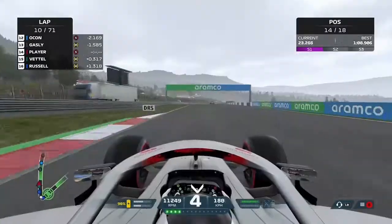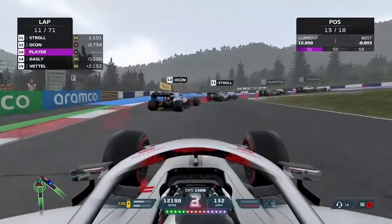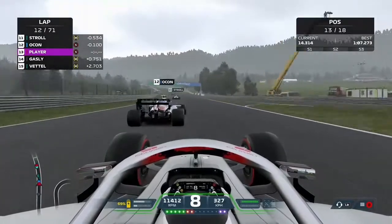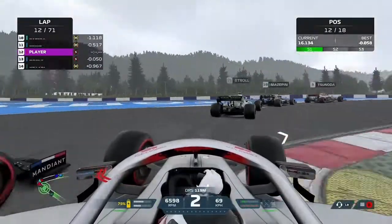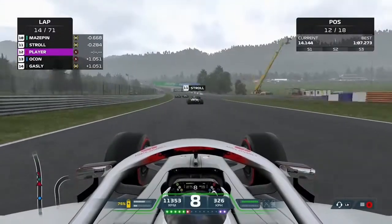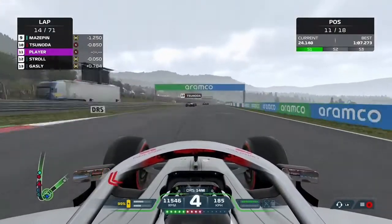The Aston Martins have not been too great so far this season. We actually set a purple first sector, so we have decent pace in certain parts of the circuit. With these soft tyres we should actually be the fastest car on track — they're brand new. Everyone who started outside the top ten is on mediums, and everyone in the top ten will be on used softs. So we should have the best soft tyres by at least four laps, which is a significant advantage in our favour.